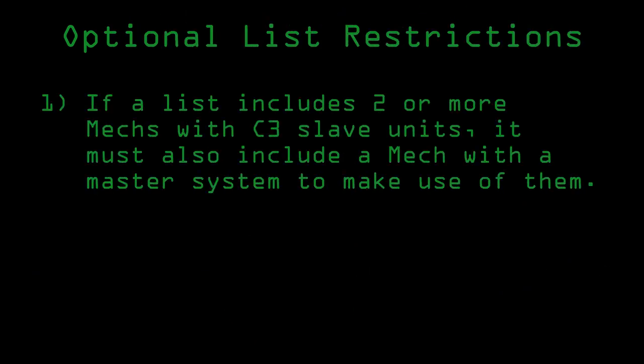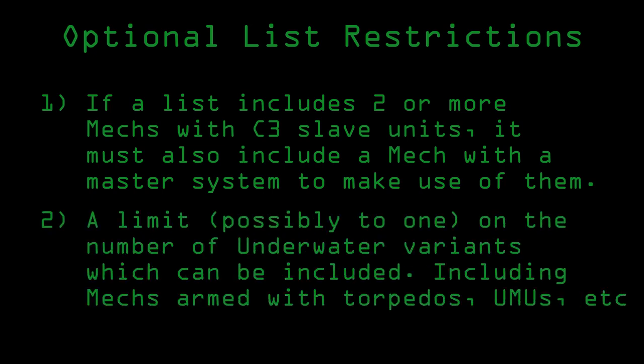Some working optional rules are: if the list includes two or more C3 slave units, it has to include a master system, and there is a limit on the number of underwater mechs that can be taken.